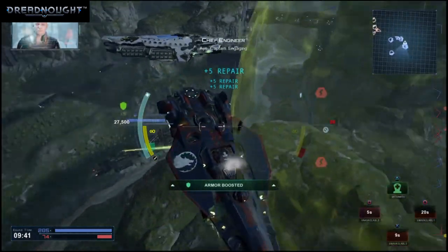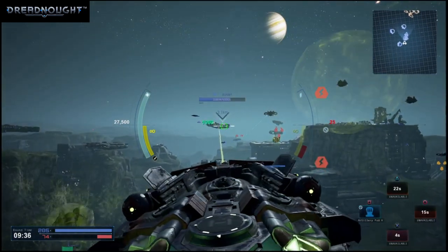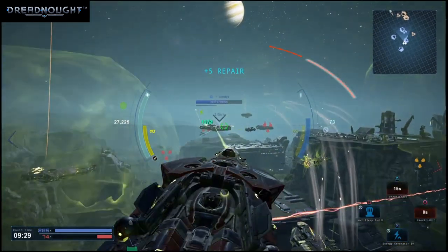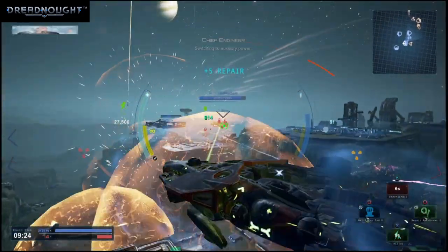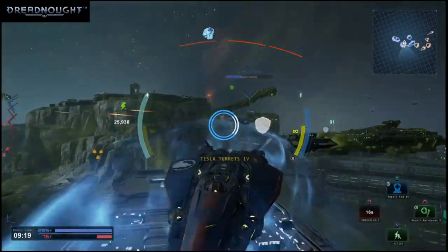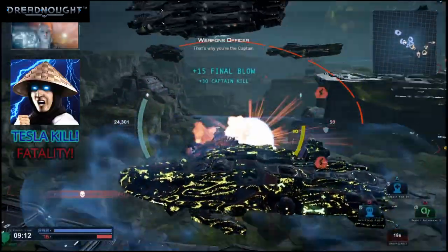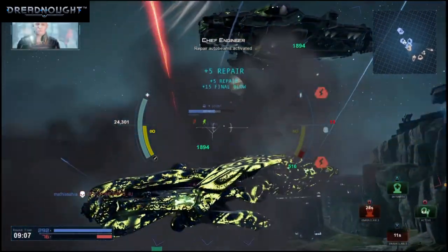You're the boss — aye, Captain. Engaging. Building a new repair pod now. Pod launcher reloading. Shield activated. Switching to auxiliary power. You're the boss. Amplifying weapons. System drained, cycling. That's why you're the captain. Tech cruiser going down. Nice shooting. Repair auto beams activated.